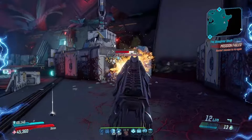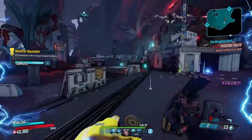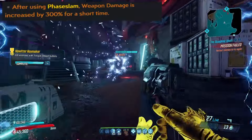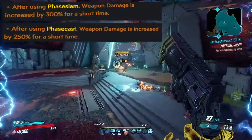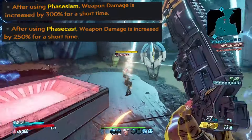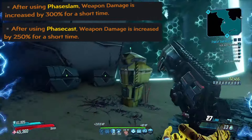All of that is to say, think of this video as a starting point to Amara's weapons and anointments. Starting with those anointments — first off we have after using phase slam, weapon damage is increased by 300%, and phase cast to 50%. These anointments are a little bit situational, but are very strong in the builds that can utilize them, since they provide a lot of weapon damage and open up a lot of possibilities, namely making great use of other multipliers.